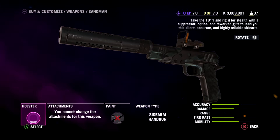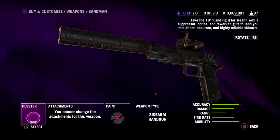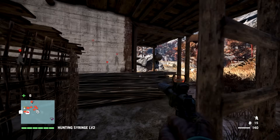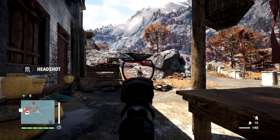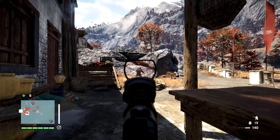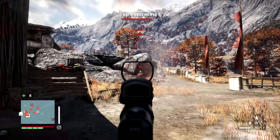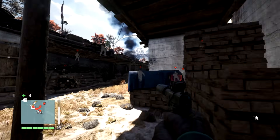Next up, the Sandman — this is a pre-order bonus. Take the 1911 and rig it for stealth with a suppressor, optics, and reworked guts to lend you a silent, accurate sidearm. This is quite good — it's got pretty decent stopping power. It has either a red dot sight or a reflex sight; I've never really understood the difference but I'm sure someone will explain it to me. You can see it's pretty accurate for headshots, and you can pin down a heavy pretty easily with a bigger magazine than the Sixer.